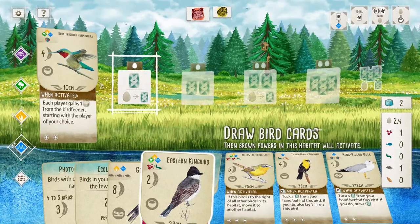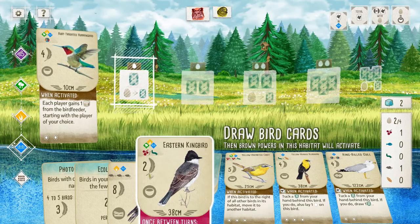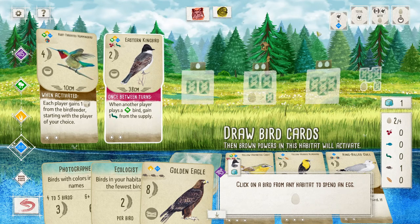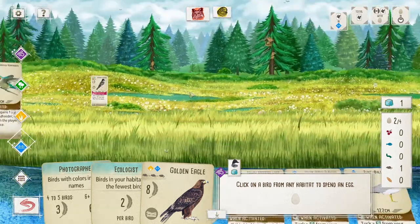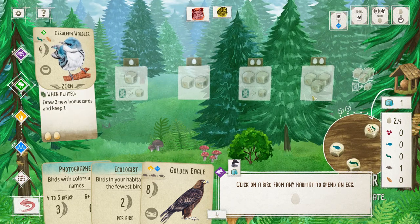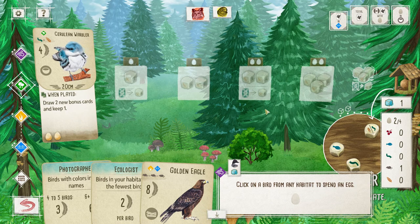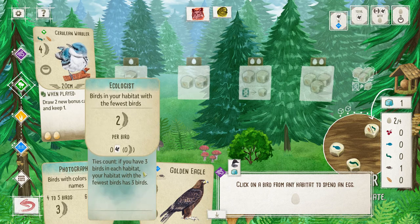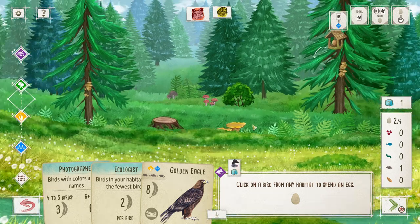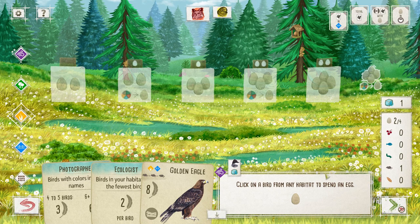Now I'll be able to play the Kingbird. He can be played in the wetland and I have an egg available. Actually, I'm preferring to build up my wetland right now because there's a strategy called egg spamming — when you have like five birds up there and you just lay four-plus eggs. It can be annoying when you have five birds and you just spam eggs.